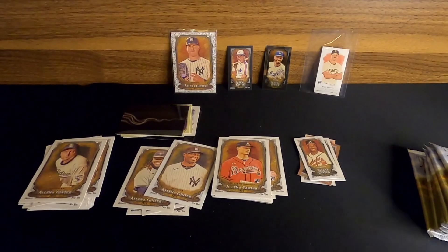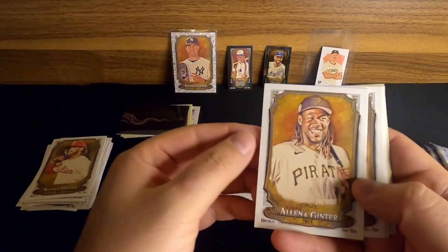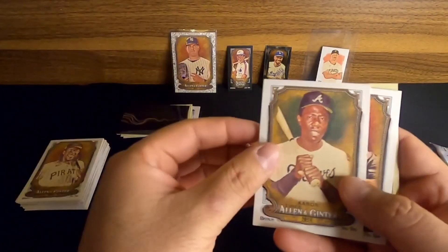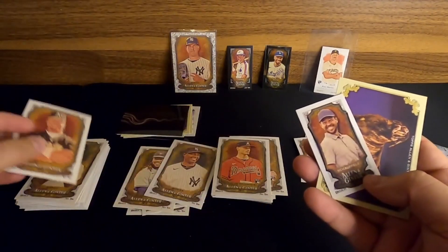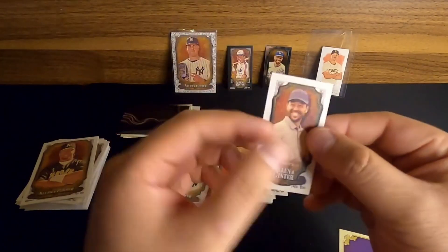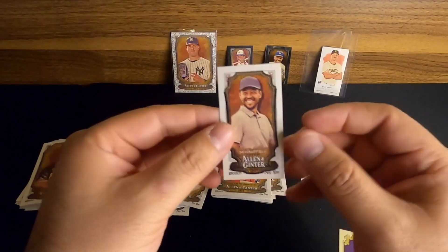Our next up is going to be another — there's a base Bryce Harper, let's go with our Chrome one. How about an O'Neal Cruz for the Pirates? Another Hank Aaron. How about a Mark McGwire? Very cool. Oh wow — and a Xander Schauffele on the mini. Very cool, that's crazy. I know exactly who that is as soon as I pulled it. That one's going to my PC — he's one of my favorites.